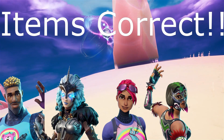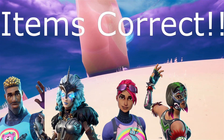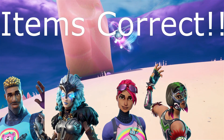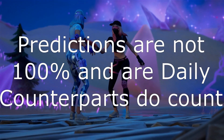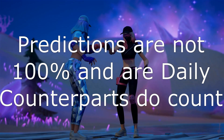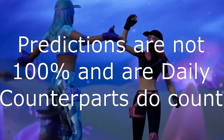Here are the items we got correct: we got the Bright Gunner, the Dynamo skin, Valkyrie, and the Bright Bomber — four items. Pretty good day today, and that is awesome. Remember, the predictions are not 100% and are daily, and the counterparts to each skin do count.